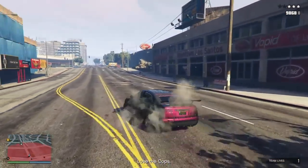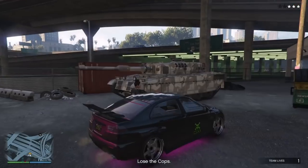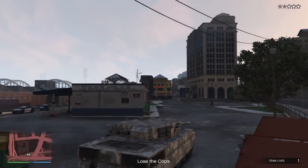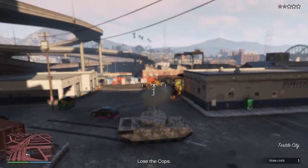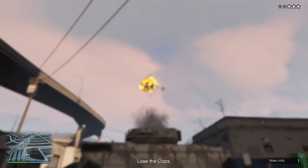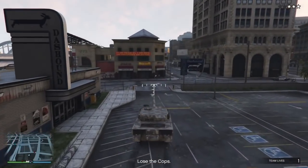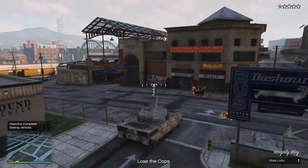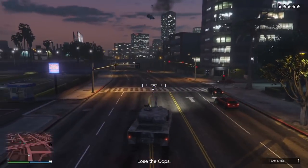If you do have the Rhino tank, make your way to it and jump in. The goal here is to get five stars and just take out the law. Try not to hit any innocent civilians or regular AI — just take out the law. It depends how long you do this — about 10 to 15 minutes is good. You can earn a pretty decent amount of RP and some cash.